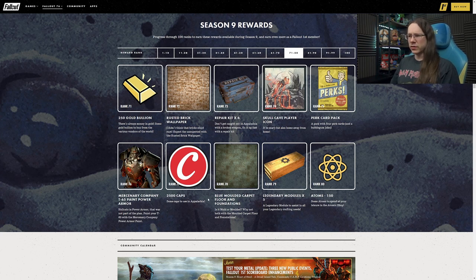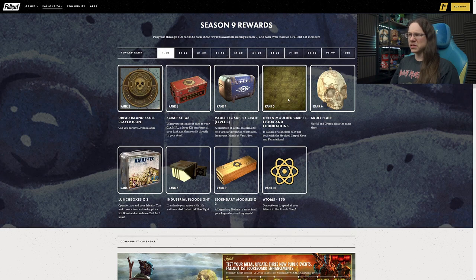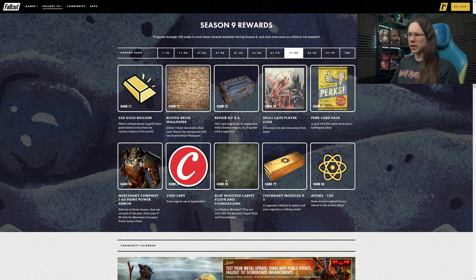More caps at Rank 77 - two and a half thousand. A blue moulded carpet floor and foundation at Rank 78 - a slightly different tone to the carpet. If you want something else that's dirty and beaten up that might blend with a different decoration style, there it is. Definitely happy with more floor variations. More legendary modules at Rank 79 - definitely happy to see that. More atoms at Rank 80.